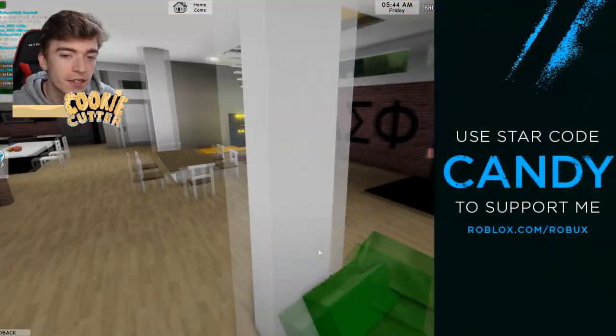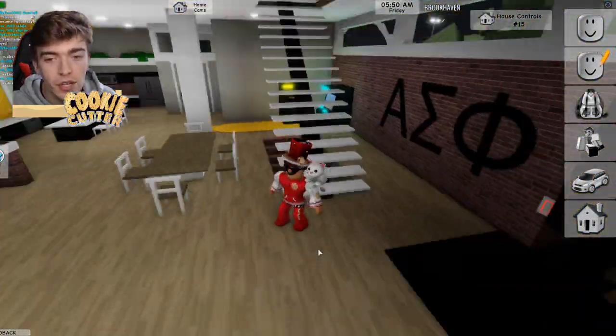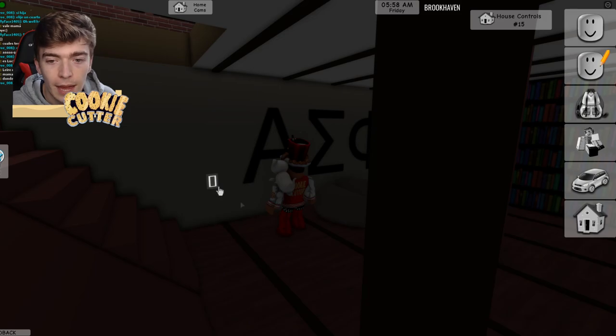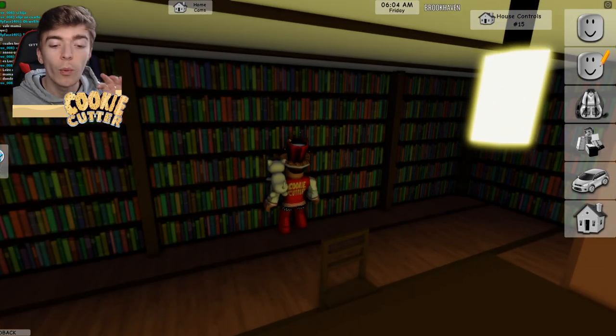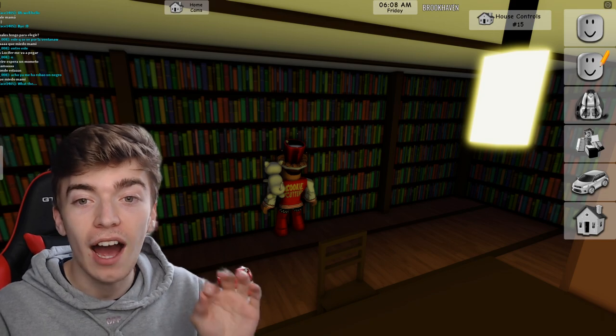Once we're in the house you'll notice that there are two sets of staircases. You can go up, but what we want to do is go down these staircases. Down here we have what seems to be just an ordinary looking library. We can turn the lights on and it just looks like a normal library, but believe it or not one of these bookshelves is actually a top secret hiding room.